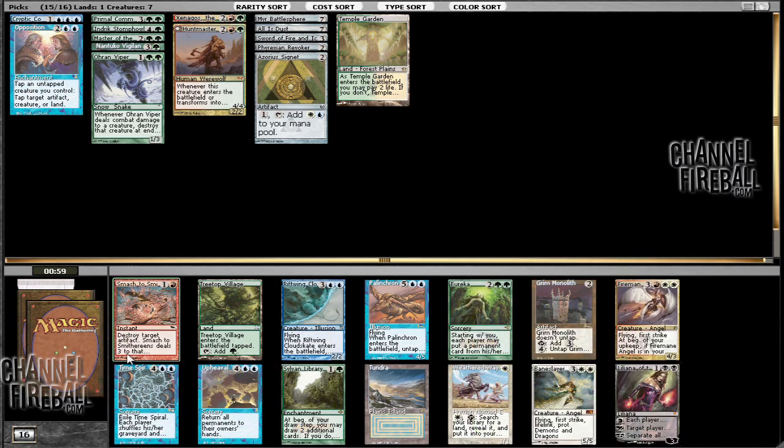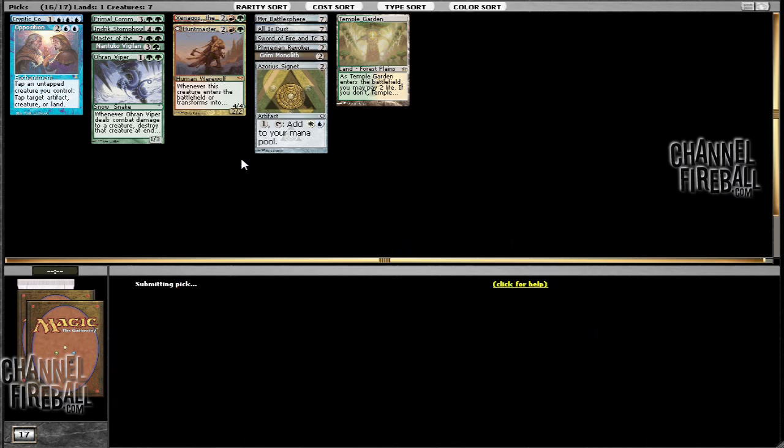Got Grim Monolith, Upheaval, Tundra — a lot of cards. I'm probably going to go with the Grim Monolith here. So much acceleration and it's just quite powerful. I really wish I could take Upheaval, in the sense that with a lot of mana acceleration Upheaval gets a lot better, but I'm just going to go ahead — Grim Monolith is just too good to pass.